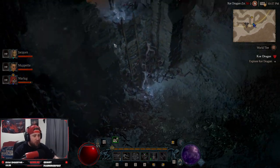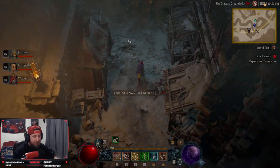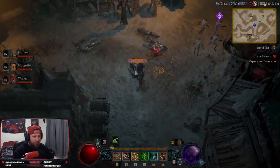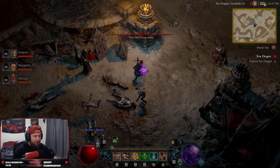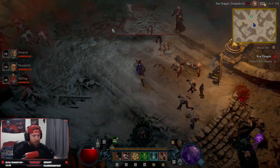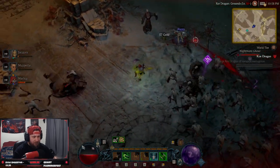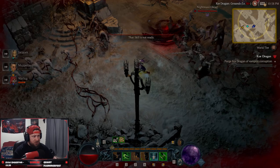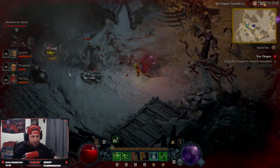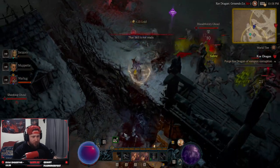Welcome back to the channel. Today we're doing a little legendary farming up at the Core Dragon Peaks. A lot of people said that it was nerfed, but you're going to come up here and flip over these three bodies, flip over these two bodies, and there's one more body up here to the right to flip. Then there are three more bodies right down here to flip — one, two, three.